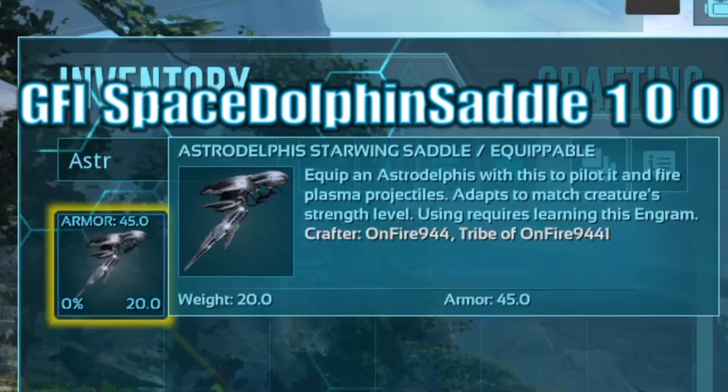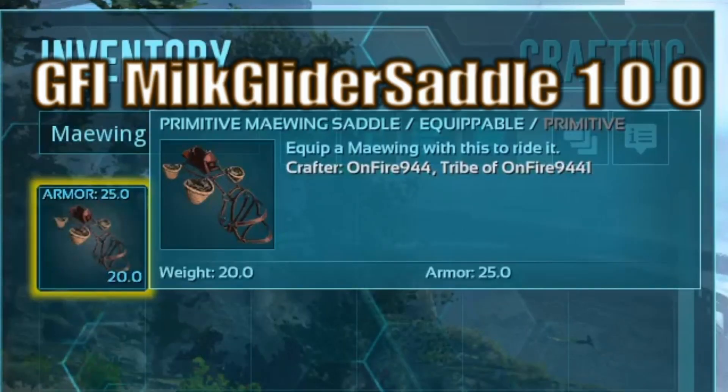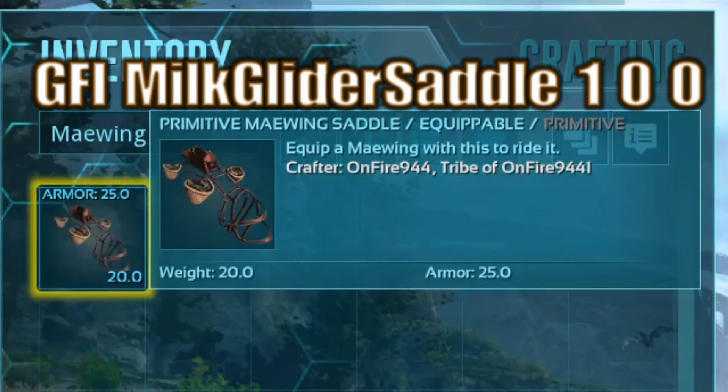And then the Astrodelphus saddle, as you can see right there, is dolphin saddle. And then the Milk Glider, or the Maywing as it's called on here, is the Milk Glider saddle.